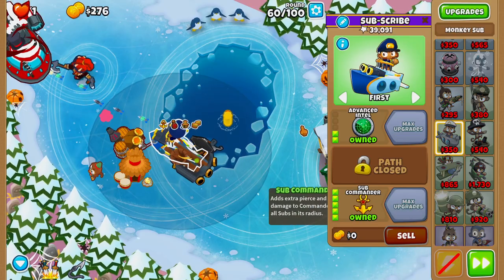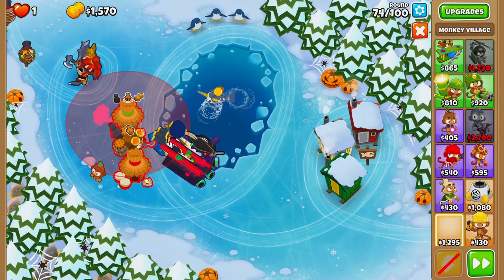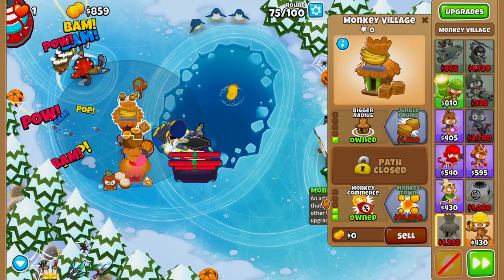On round 60 we'll buy Sub Commander. On round 74 we'll buy the Pirate Lord and then buy a second Village. We'll place this second Village right above our Alchemist, upgraded to Bigger Radius, then buy Monkey Business and Monkey Commerce.